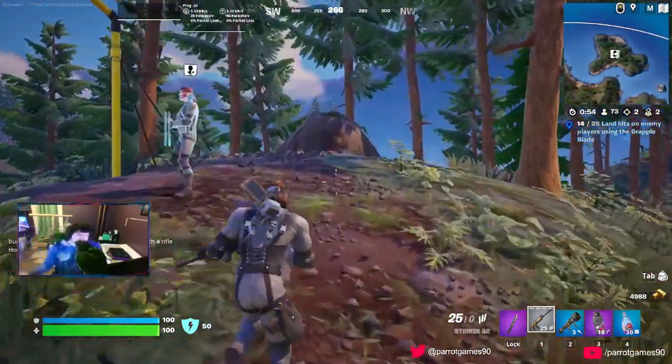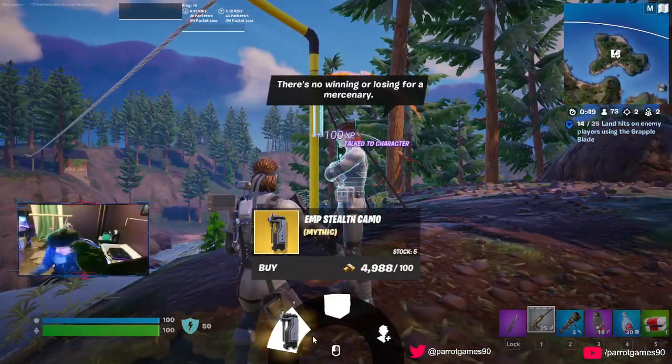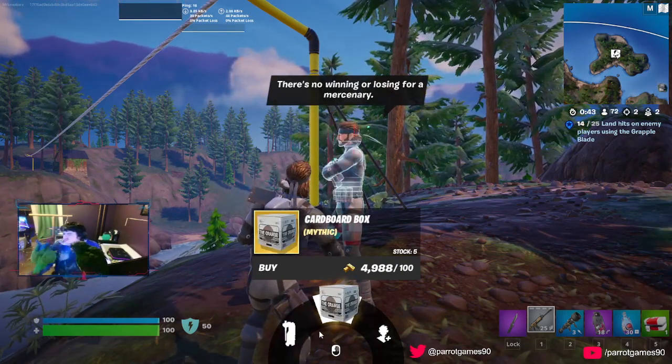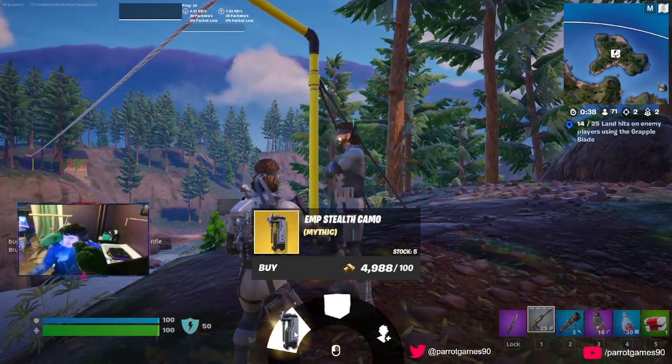Today's video is about a new NPC that gives you certain hard-to-find items — it gives you the EMP strength ammo and a cardboard box. These two are mythic weapons.